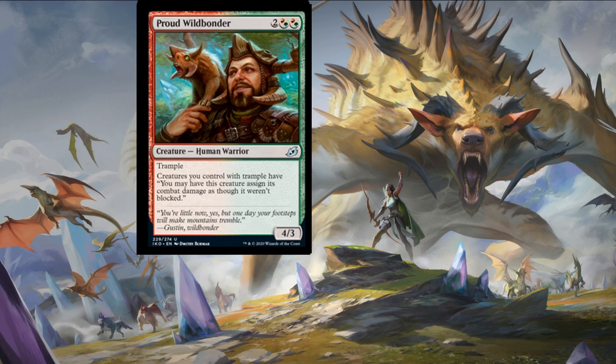Proud Wildbonder — two colorless and then two Gruul hybrid mana for a four-three human warrior with trample. The spicy bit: creatures you control with trample may have this creature assign its combat damage as though it weren't blocked. Classically this card effect was found on Fawn Elementals and Rhonas back in the day. Any creature with trample can choose not to deal that damage to a creature and just go straight to the face. Impressive for an uncommon — I'm really surprised it's not a higher rarity.